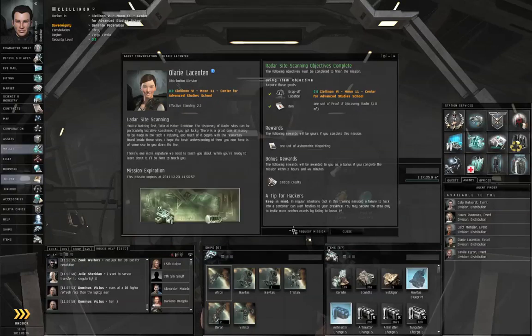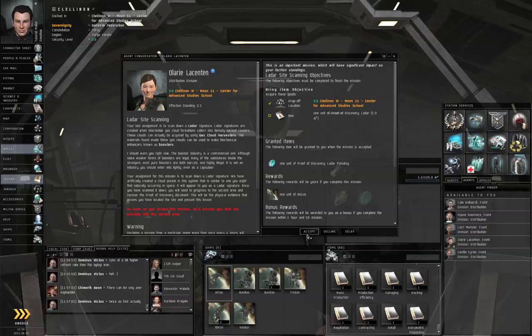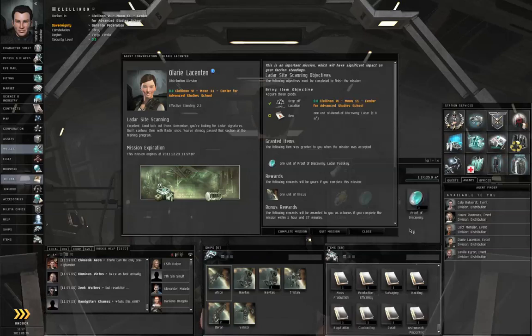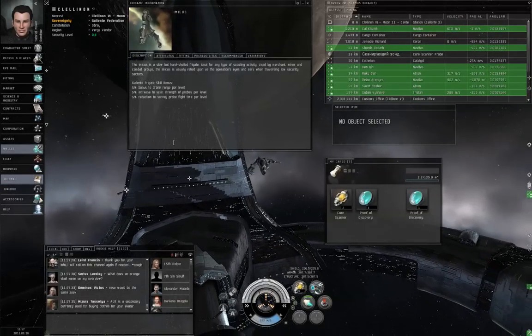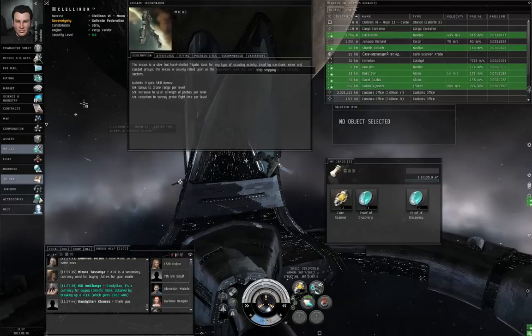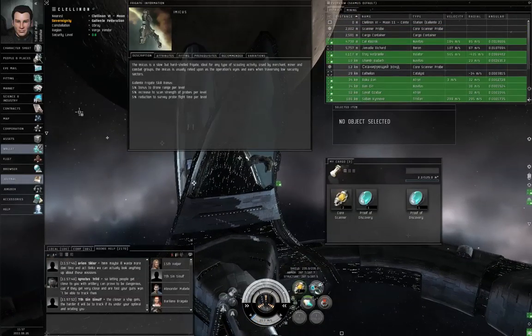Let's talk to the agent, turn in the mission, and request the last mission, which is to find a LADAR Training Site. This one needs a passkey, so make sure you grab the proof of discovery LADAR passkey and make sure it's in your cargo hold. Let's close and undock. I tried to initiate a warp to my LADAR bookmark but I did not get that pop-up, which probably indicates the site no longer exists. So I start launching core probes.